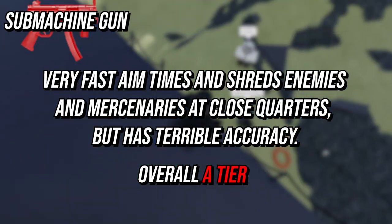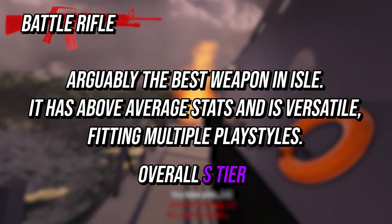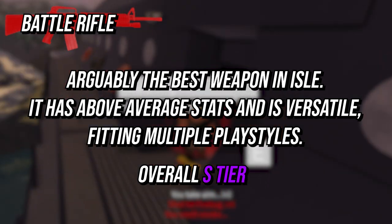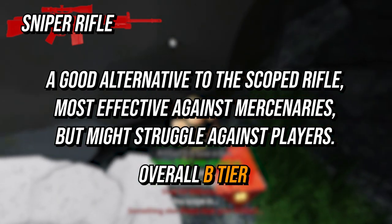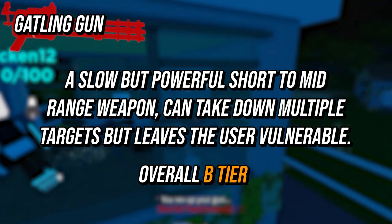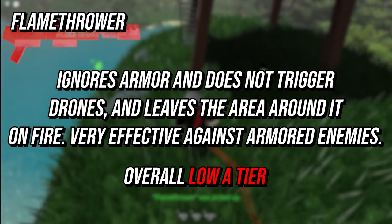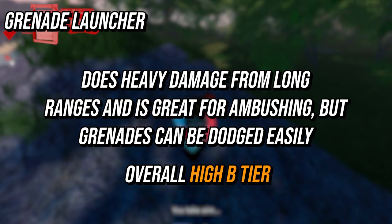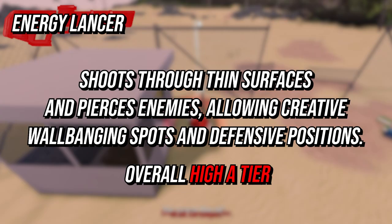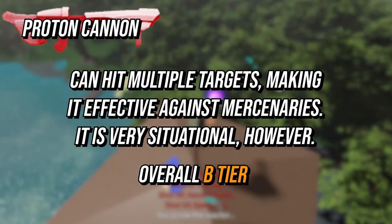The submachine gun is very fast and shreds enemies and mercenaries at close quarters, but has terrible accuracy, overall B tier. The battle rifle is arguably the best weapon overall — above average stats and versatile across multiple playstyles, overall B tier. The sniper rifle is a good alternative to the scoped rifle and most effective against mercenaries, though it may struggle against players, overall B tier. The gatling gun is slow but a powerful short-term mid-range weapon that can take down multiple targets, leaving the user vulnerable while firing, overall B tier. The flamethrower ignores armor and doesn't trigger drones, leaving the area on fire — very effective against armored enemies, overall high tier. The grenade launcher does heavy damage from long range and is great for ambushing, but grenades can be dodged easily, overall mid tier. The energy lancer shoots through thin surfaces and pierces enemies, allowing creative wall positions and defensive spots, overall high A tier. The proton cannon can hit multiple targets making it effective against mercenaries, but is very situational, overall B tier.